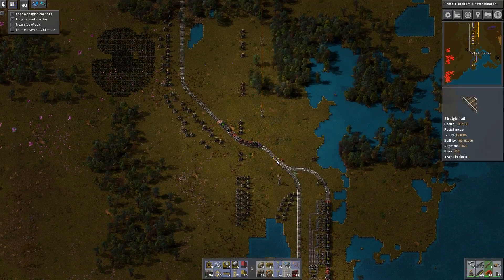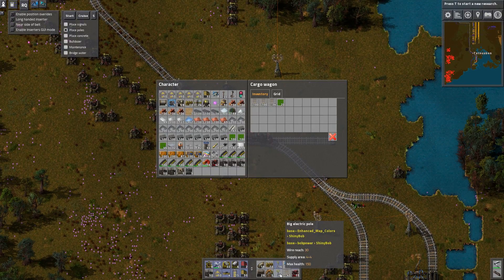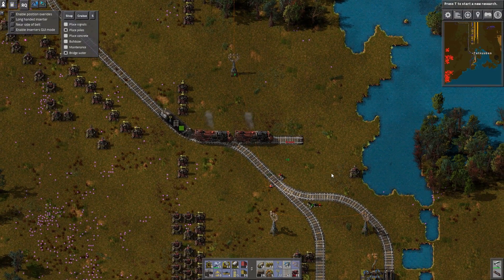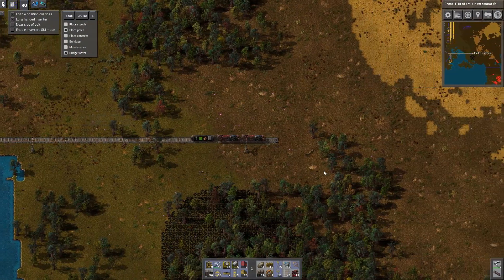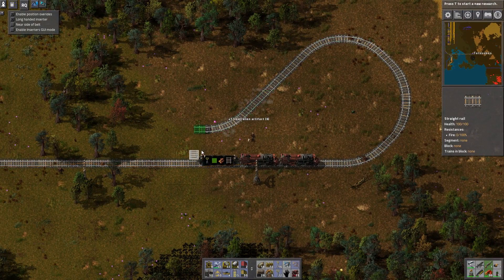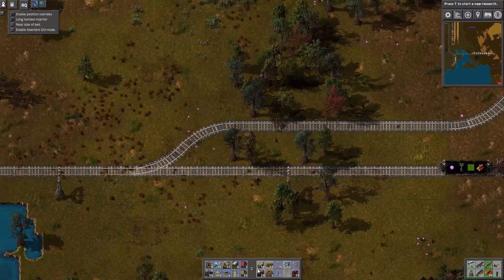We could use the coal patch right next to us on the track, but currently it's too close to biters and I don't really want to use it — I want to use the larger one. So hence why we need the landfill to get across this lake. We switch bridge-water on and head across. I don't always like filling everything in with land, but we need this connection across, which is going to eventually cut through the Bob's sub bus — suicidal, but we need to get across somewhere and we could always move it later.